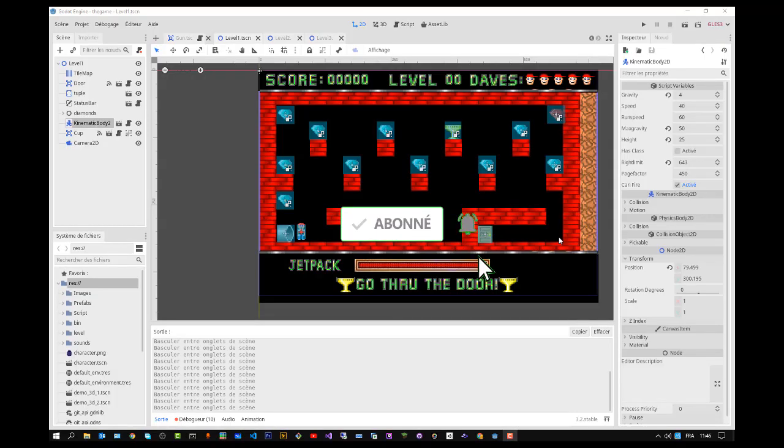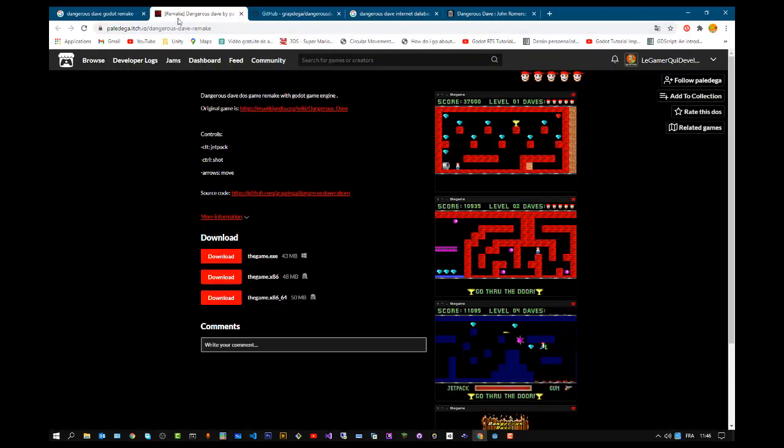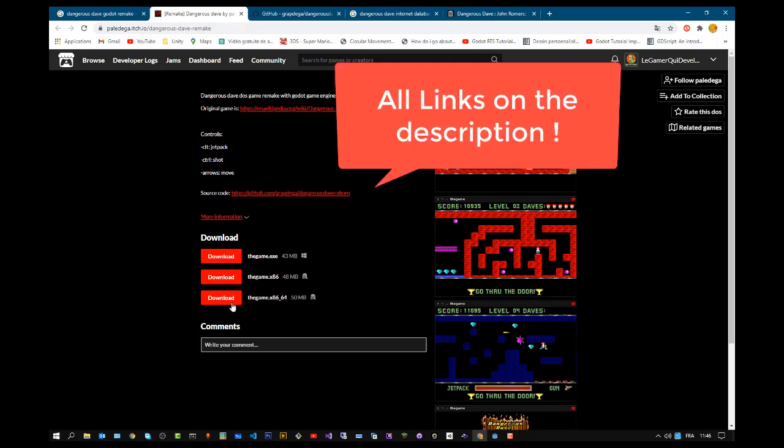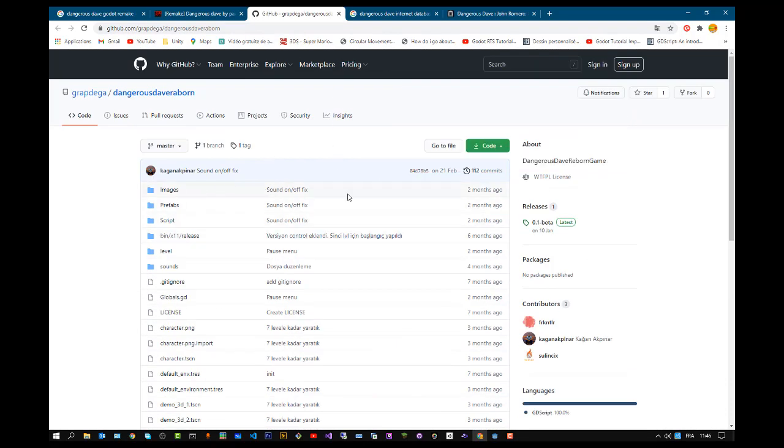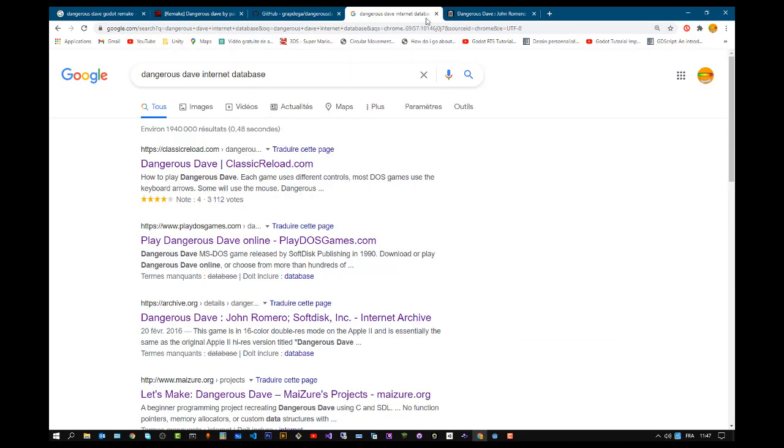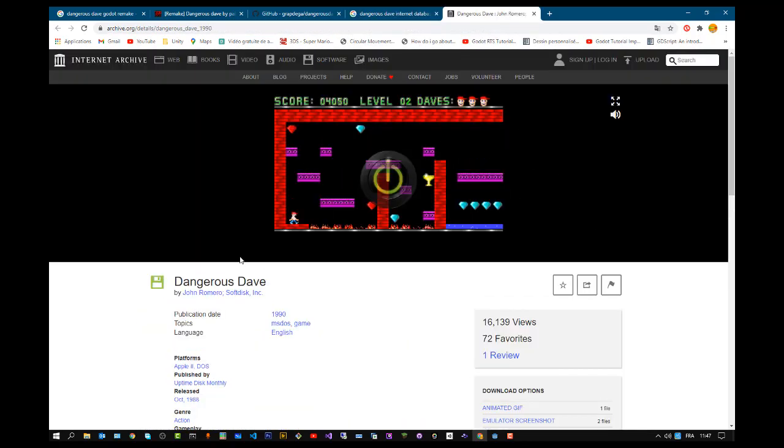My idea was to play Dangerous Dave again and try to make a tutorial out of it for the Godot engine. And my surprise was that actually somebody else has done the job. The guy's name is Pale Digger — you can find his website on itch.io where you can download the game, and you can also have the source code on Git. The Godot clone has done a pretty good job. You can also play the original game on the Internet Archive, where you have the original DOS game.